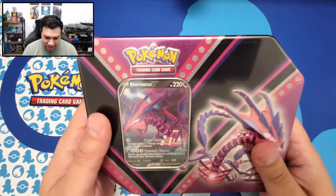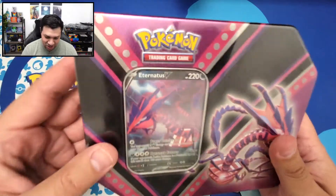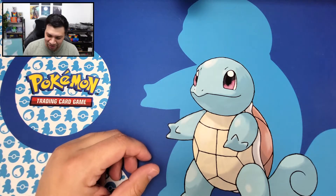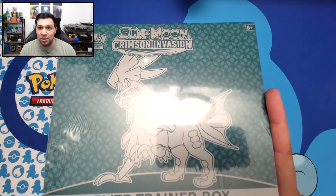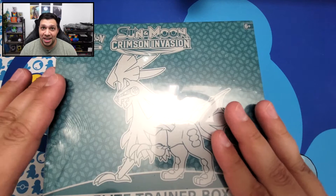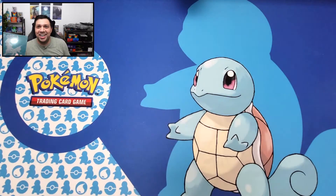I also got this tin right here, which is a pretty sweet looking tin. I hadn't seen this one before and it's an Eternatus V-Tin. So pretty awesome that they had that. And on top of those things, I also picked up another Crimson Invasion ETB. I did open up a couple of these recently - picked up those other two that I opened also at the same Walmart. But today they had tons of these. I ended up at first buying two of them.